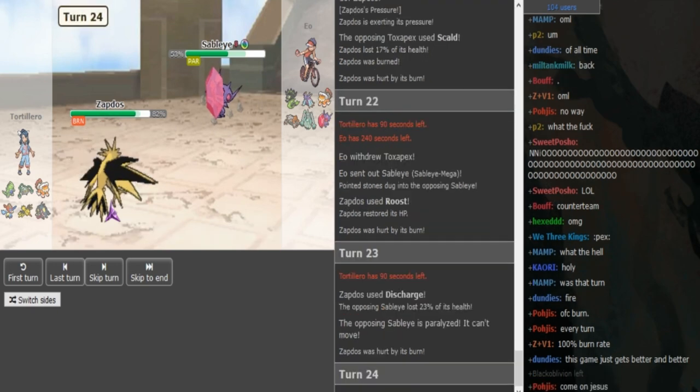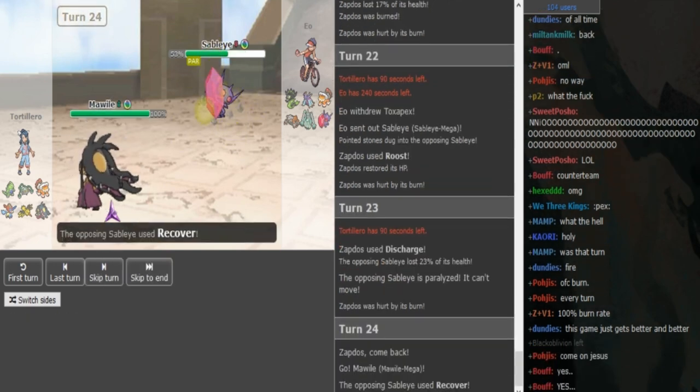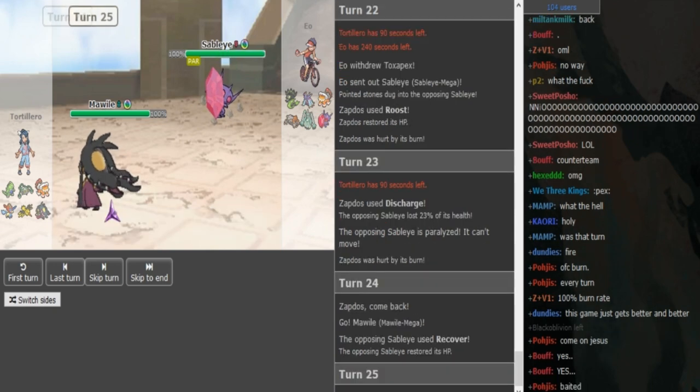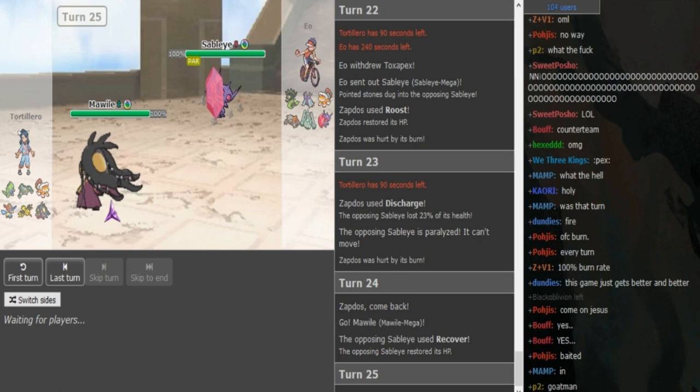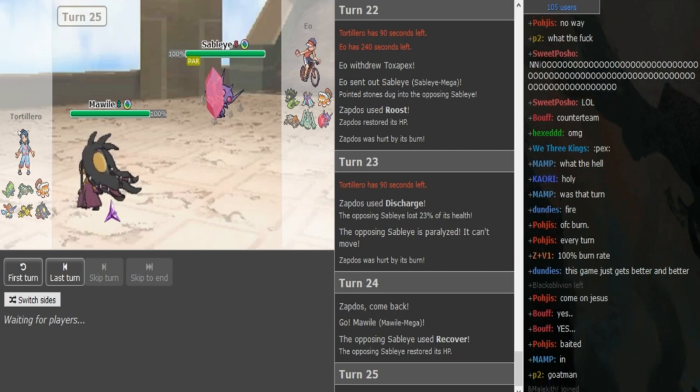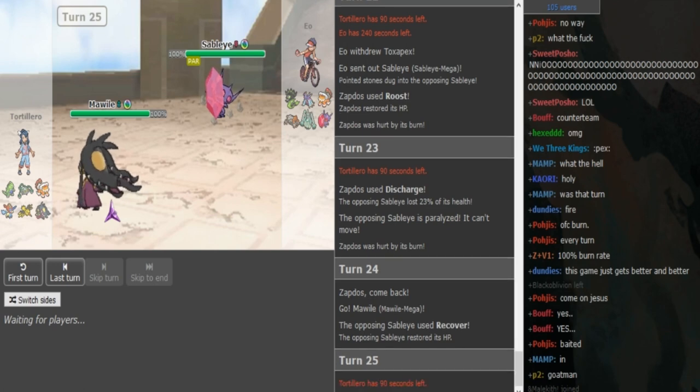If Gondra can get up Spikes somehow — if he weakens the Sableye more, get some paras, and get up more Spikes — that would be amazing for Gondra. He gets a para there. He's probably gonna go hard into Mawile anticipating a Recover — he does just do that. Now he can go... the thing is, Toxic Spikes are up, so otherwise I would say he could double into T-Tar here but then Heatran can come out. The Toxic Spikes are up — I don't know if he wants to double in the T-Tar.